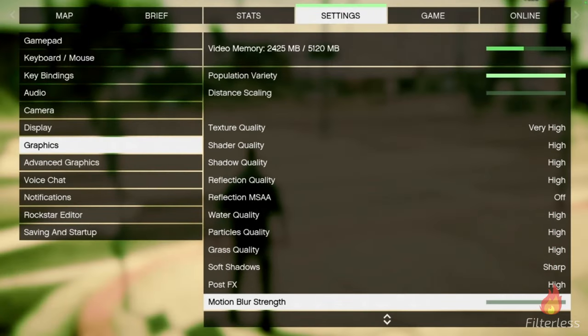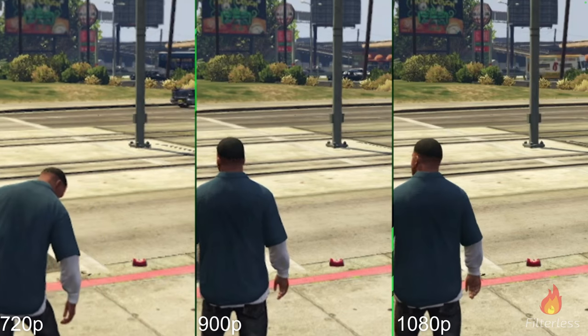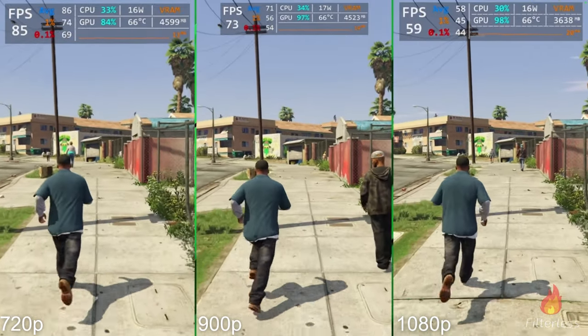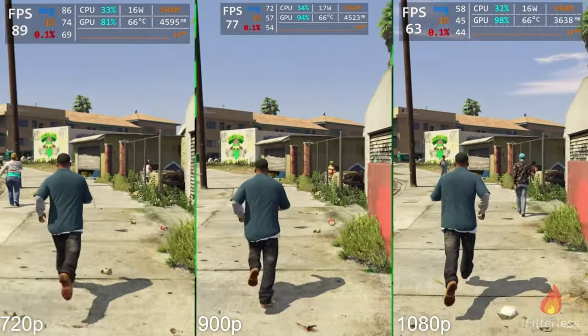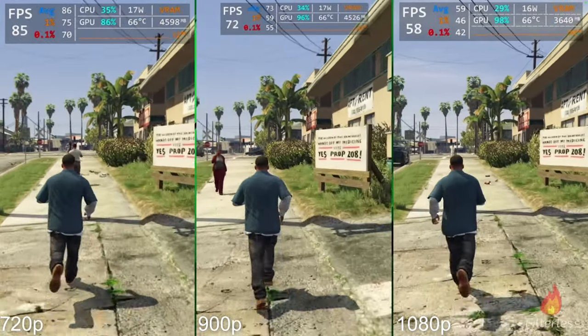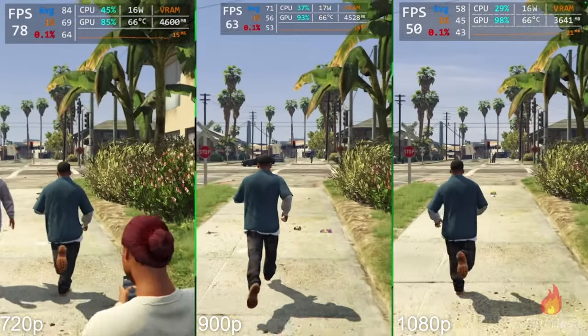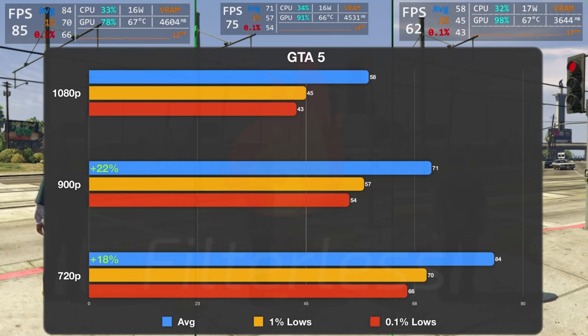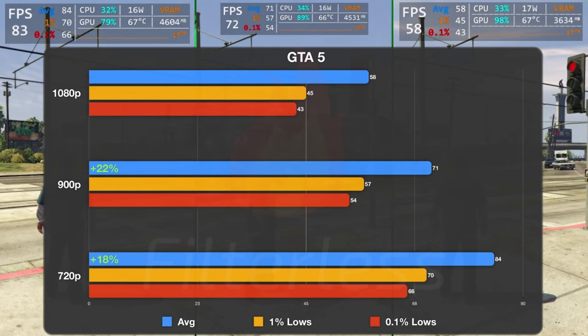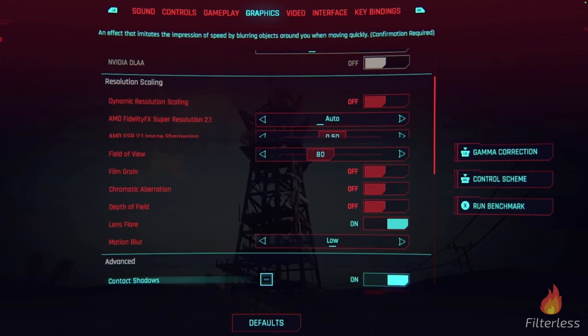Moving on to GTA 5, running pretty much high settings at 1080p. It's a little less noticeable, but if you look at the sign at the top left it does get slightly clearer going to the right. Jumping into the benchmark, we're at about 77 FPS in the middle versus 63 on the right — a huge difference, and noticeable in-game. Wrapping up the GTA 5 benchmark: about 22% more performance going down to 900p. Our one-percent lows at 900p are almost the averages of 1080p — we're getting 57 for the one-percent and the average is 58 at 1080p.